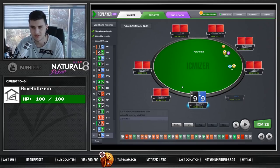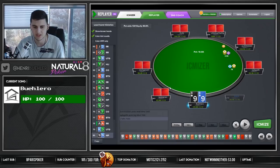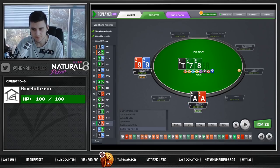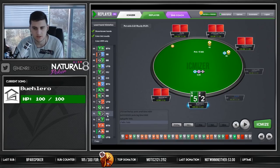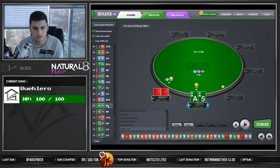9s is like a clear fold — we saw we should be jamming QQ plus in position earlier, so 9s is a clear fold. Really happy I made the right decision there. You can throw off — we're obviously folding that. Then we got the aces calling off the jam. Easy game.